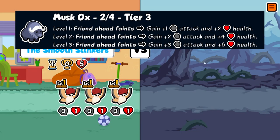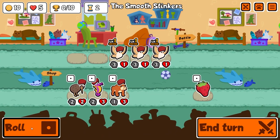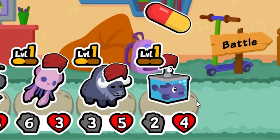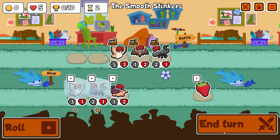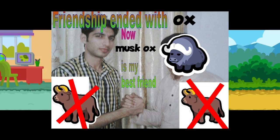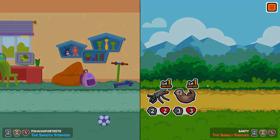At max level the musk ox will gain plus 3 attack and plus 6 health when a friend ahead faints. Musk ox is a great unit at tier 3, especially cause you can start piling beta and blob fishes immediately on turn 5. In my opinion it's a way better version than a regular ox. Obviously you don't get a melon but turtles come a tier later so I don't think it's a huge deal.